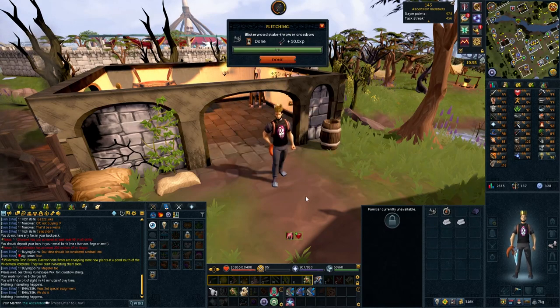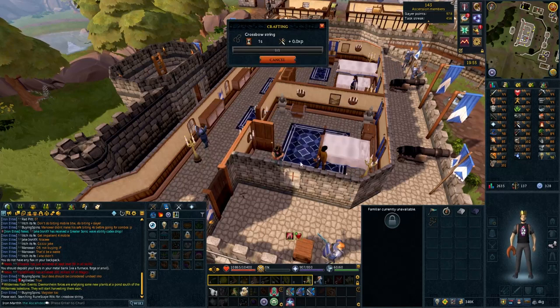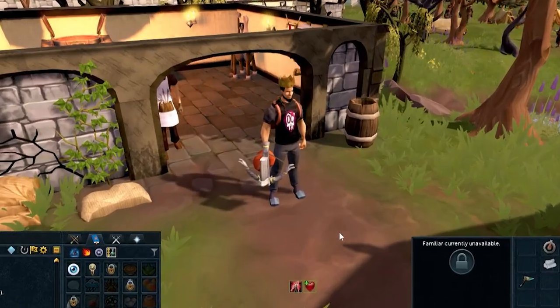If you are an Ironman account, a crossbow string is created by using raw beef on a range to receive sinew, then use the sinew on a spinning wheel. You have now officially learned how to create a blisterwood stake thrower crossbow and you're able to complete that portion of the mini quest.